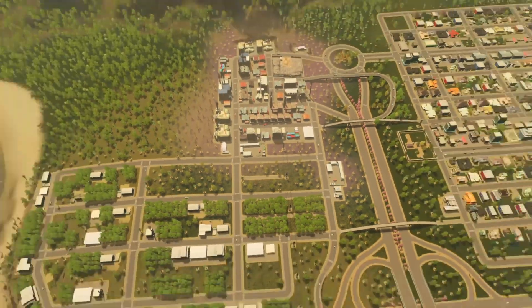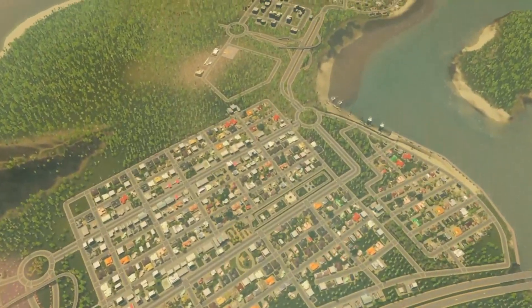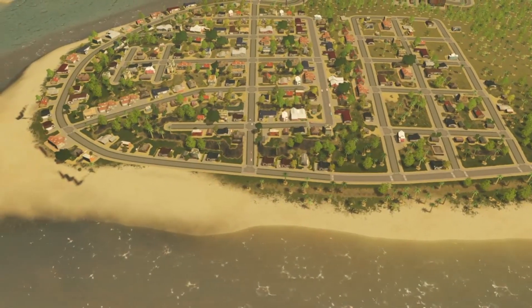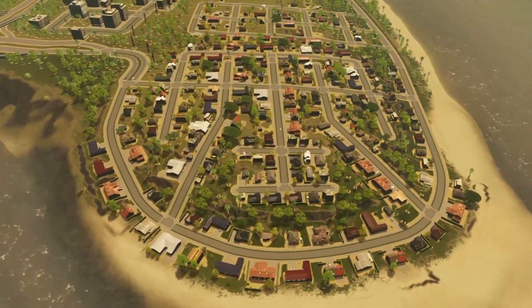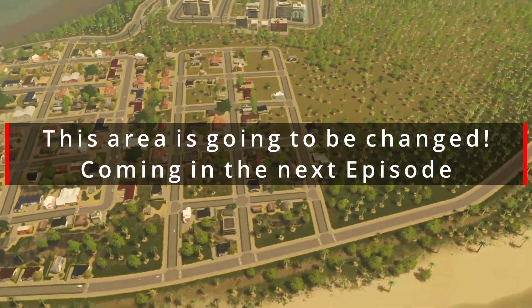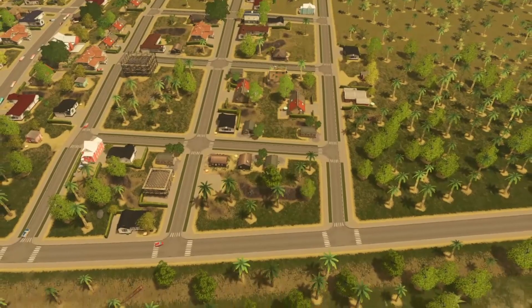We moved the coal power plants to this side so we don't have pollution at the forestry industry. Once that was done, there was a huge demand for residential, and obviously the industries need people to work. So over on this side of the island we've carried on developing the residential area from the last episode. I changed the four-lane road around the outside to a two-lane road — I think it looks a little better and the four-lane wasn't necessary for this low density area. We've created this new pocket of residential to fill demand, which is still filling in as we've literally just done it at the end of the episode.